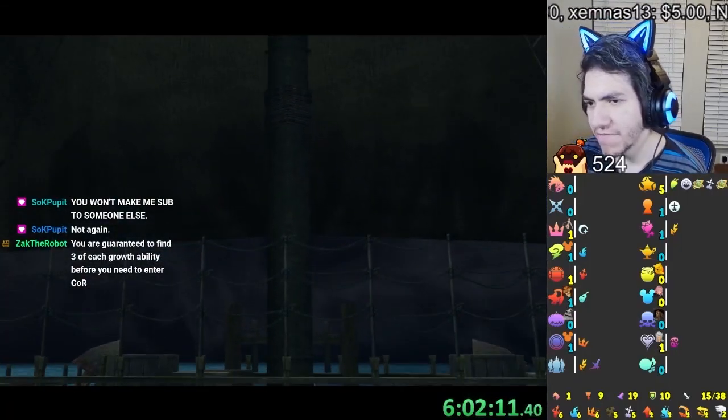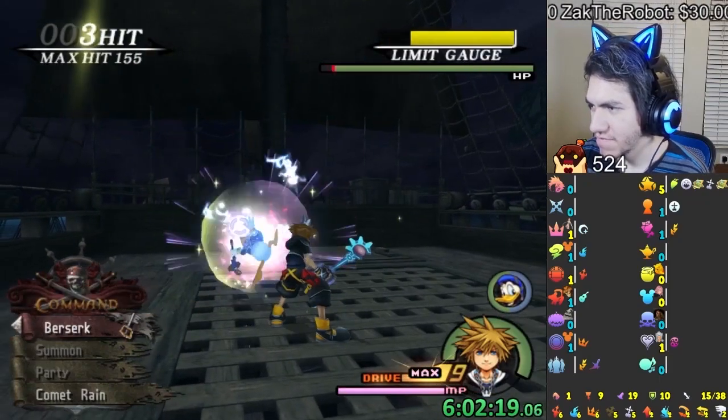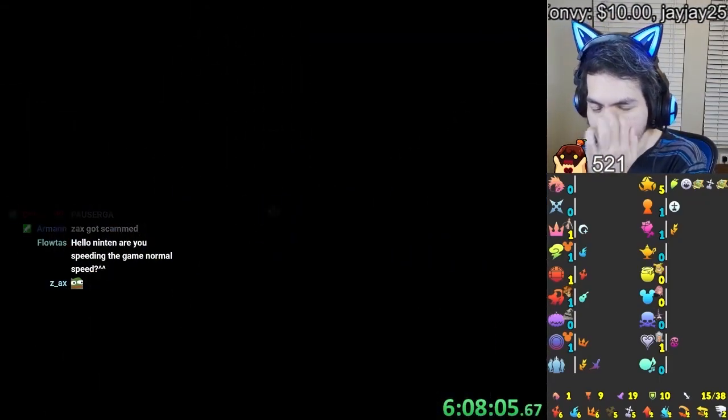Oh, it's Yuffie. I think we fought every single FF character so we're not gonna fight anymore now. Or maybe we haven't fought Cloud actually. Let me get the pieces in Atlantica — that might actually be all I need to finish the puzzle.